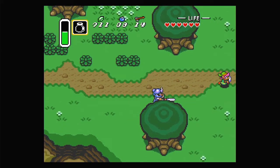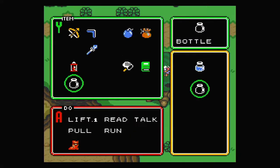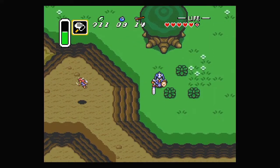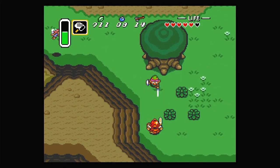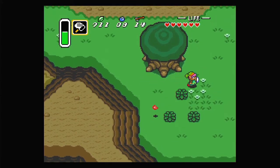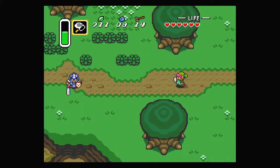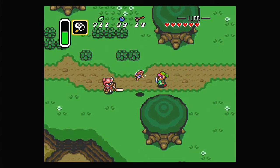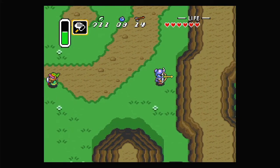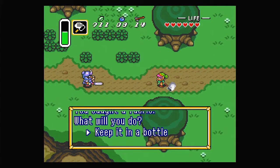I accidentally grabbed something, but I can reload the screen. Getting out the bug net — please, no, I need the fairy! The fairy is a little bit difficult to collect. Let me go above it... got it! Putting it in the bottle. Thank you.